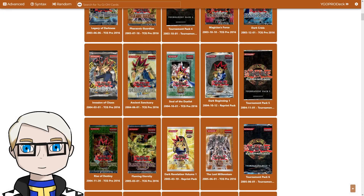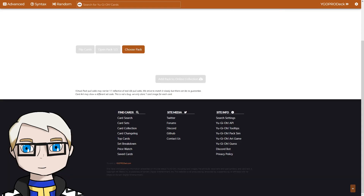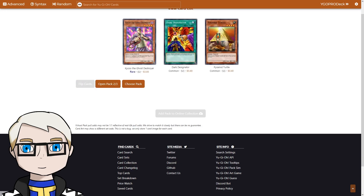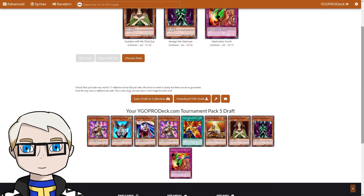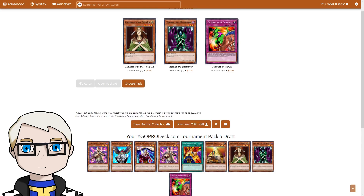With that, we have a fourth win under our belts — let's try to keep that up. We will be opening Tournament Pack 5. Just quickly get Kaiku — that's actually a very nice pickup. A second one? Damn. I just got two Kaikus. Those were like the best tournament packs I've ever opened. With that, let's get into the Lost Millennium.